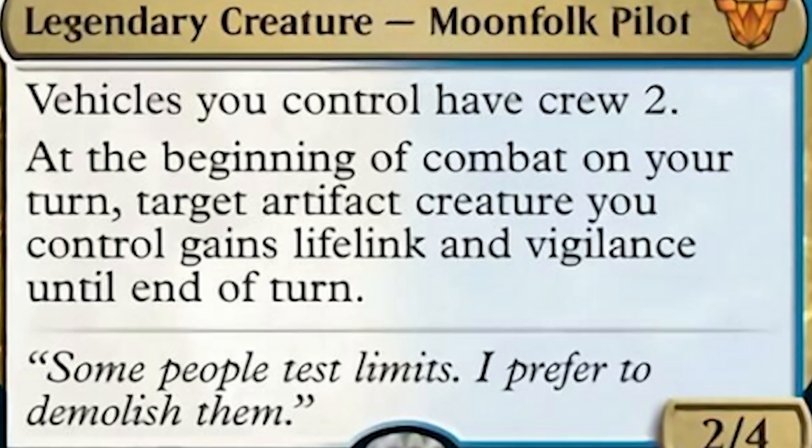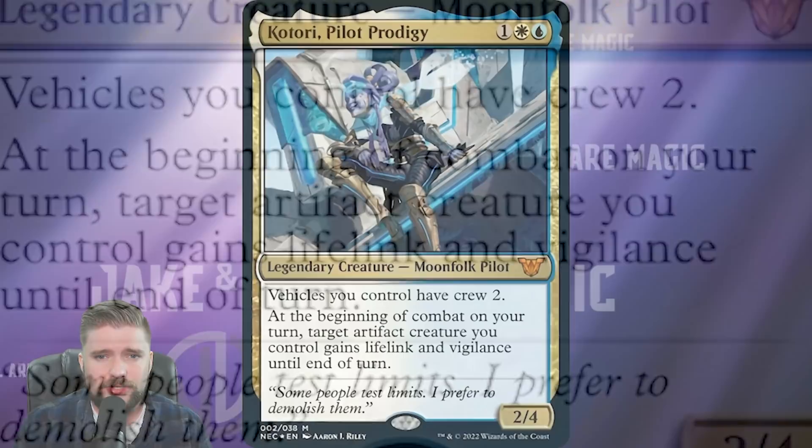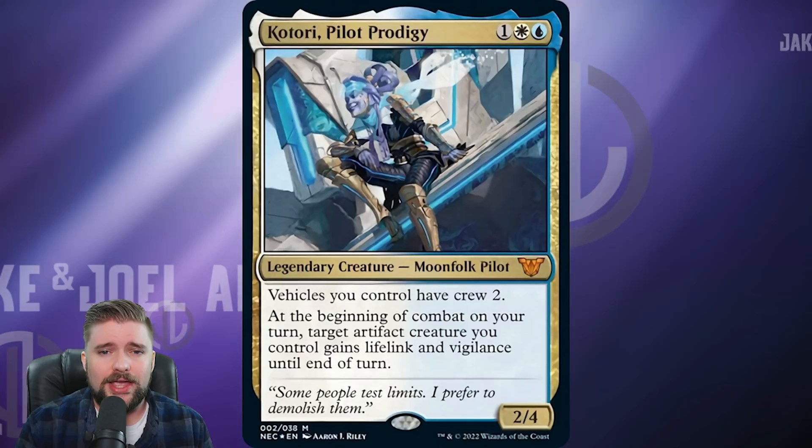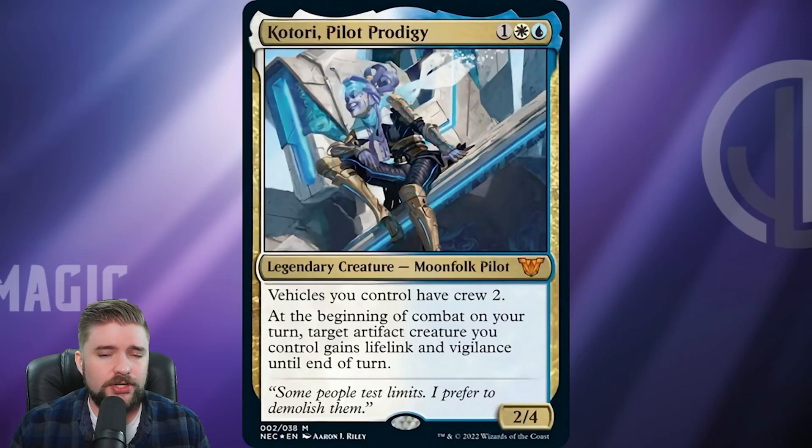I also think that the lifelink ability on Katori is going to go overlooked. Any artifact creature gains lifelink and vigilance at the beginning of combat with Katori on the battlefield — this isn't just your vehicles. So you can count on lifelink giving you life and triggering abilities when you gain life. I think we can lean into that. Comment down below what you think the most expensive card is going to be and you'll win 100 Joel dollars.